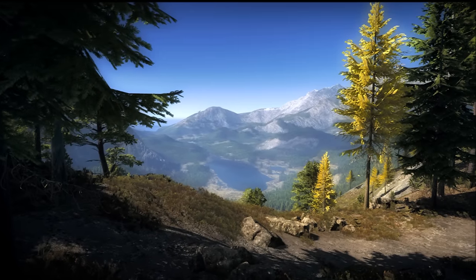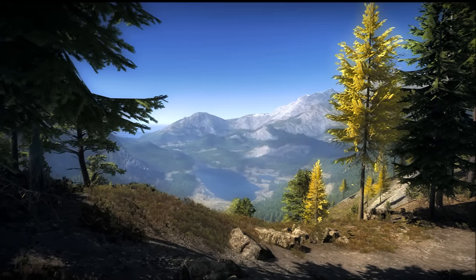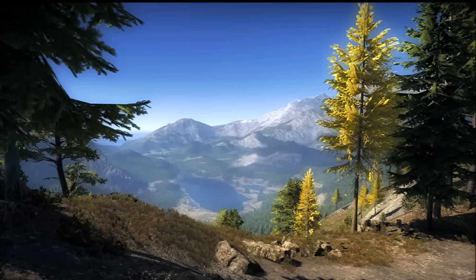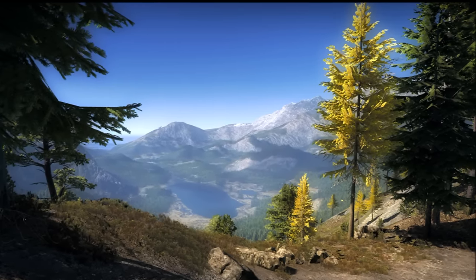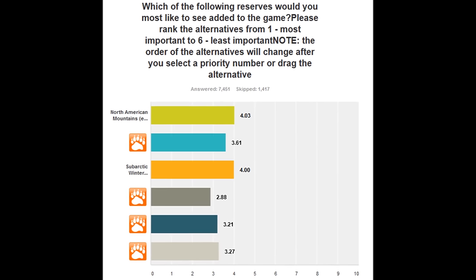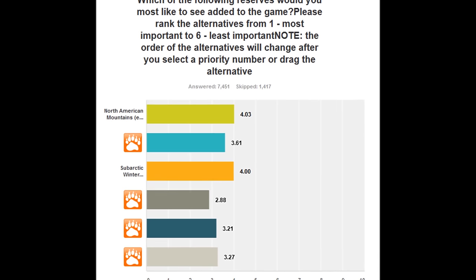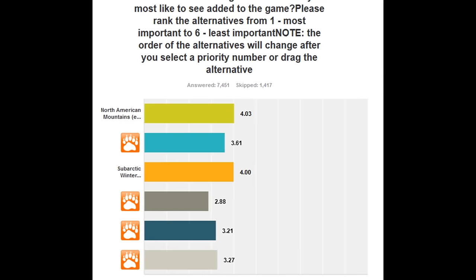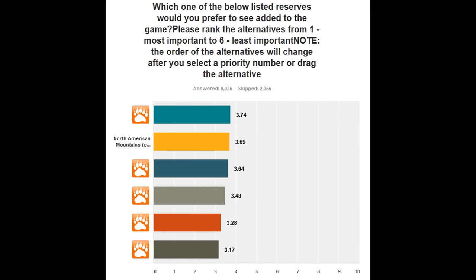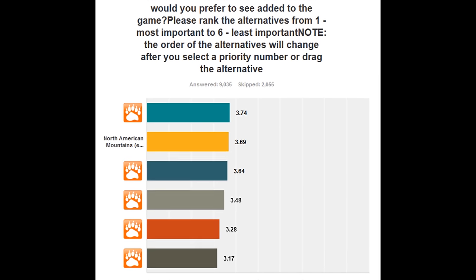Over the past two weeks, Expansive Worlds have released a lot of information about the new reserve. As many people have guessed, it will be a Rocky Mountains inspired reserve in a fall environment. In the game survey from 2015, a North American mountains reserve has already ranked on top of the wishlist. Number three on the list, a sub-arctic winter reserve, has already been implemented with White Rhyme Ridge. In a similar survey of 2016, the North American mountains reserve has only been slightly topped by one other reserve.